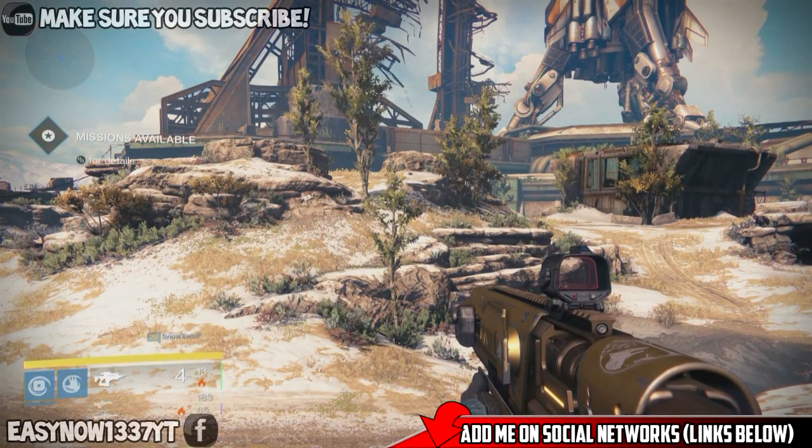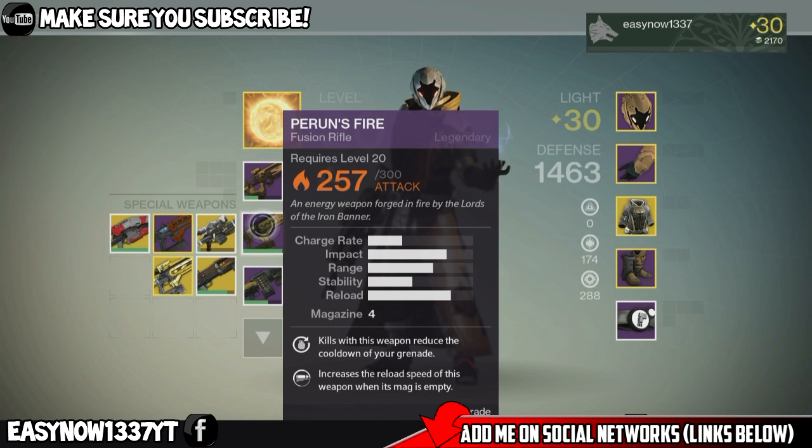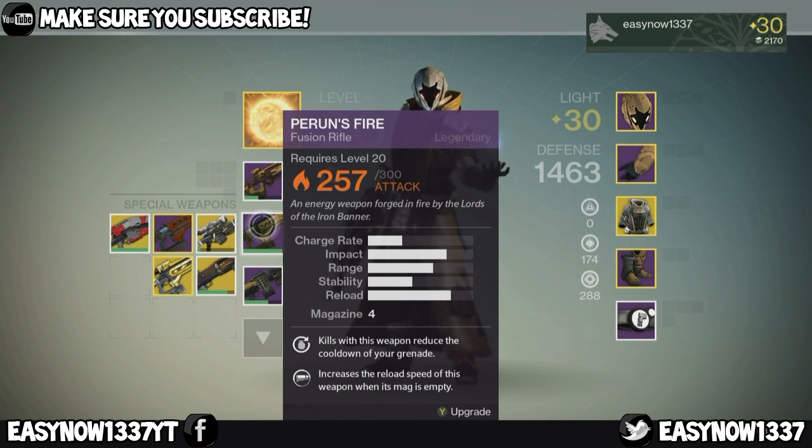What's good YouTube, easy now — 1337 aka Snow here, today to show you the scout rifle that you get from Iron Banner rank 4, I believe, called Perunz — or Perunz, or Pierunz, or Parunz — fire.